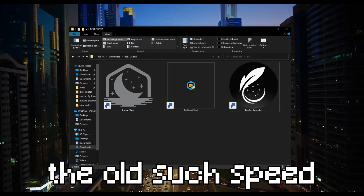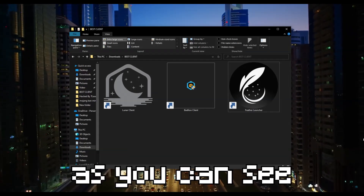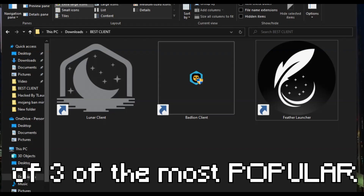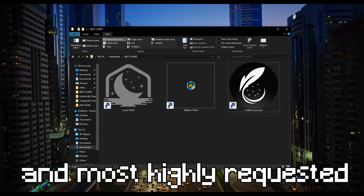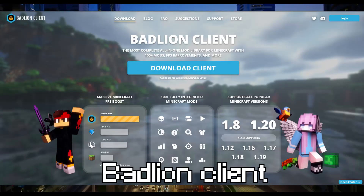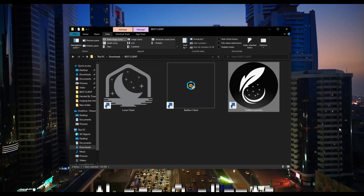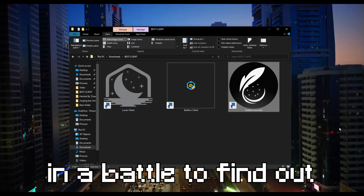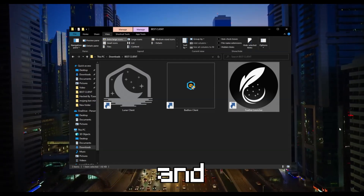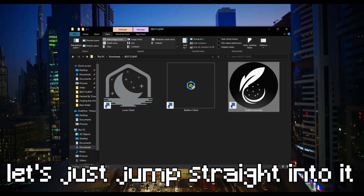It's time to bring back the old search speed that many of you have been asking for. On the screen right now, as you can see, we are on my desktop. We have created a folder of three of the most popular and most highly requested Minecraft clients of 2023: Luna client, Badline client, and Feather client. What we're going to be doing today is finally putting these three clients to the test against each other in a battle to find out what client will give you the best FPS, the best performance, and the best use of mods. So, without any further ado, let's just jump straight into it.